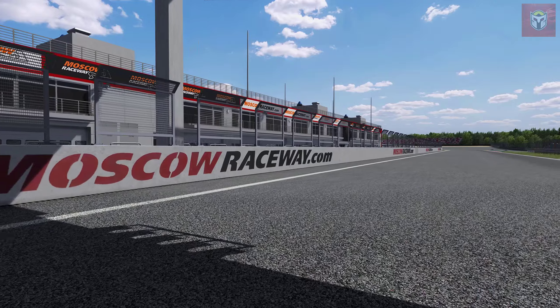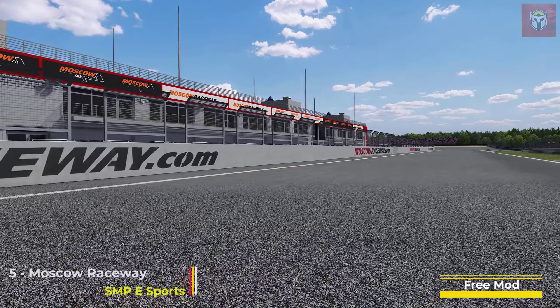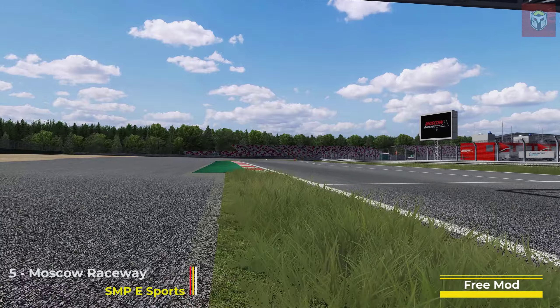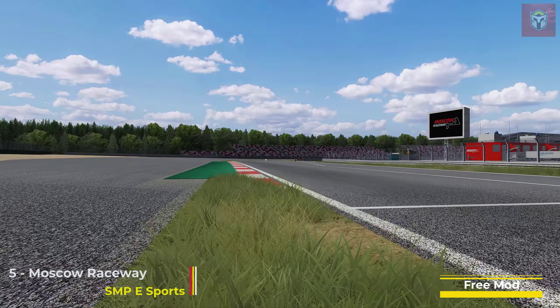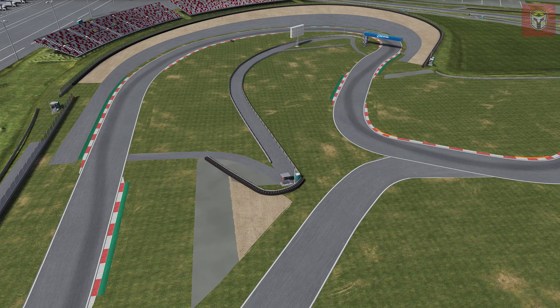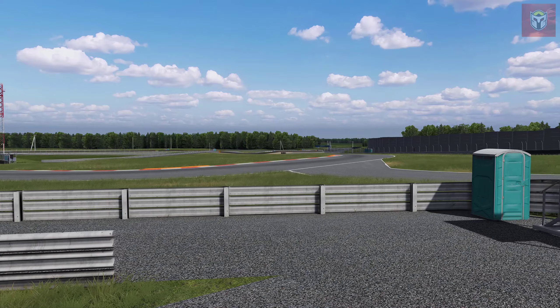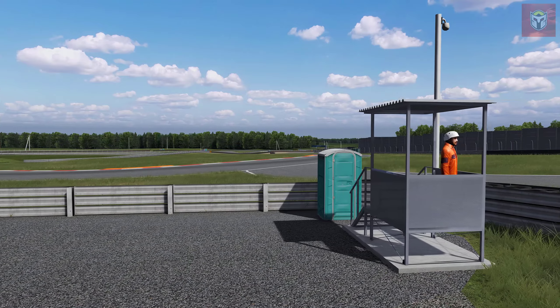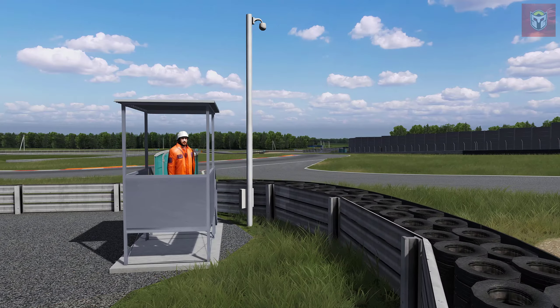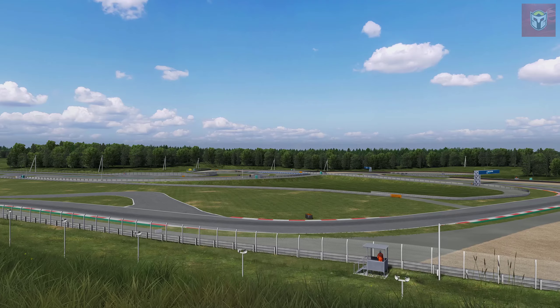Next up we're on a bit of a theme here — this is Moscow Raceway, again by SMP Esports, who've released a number of tracks on Race Department over the last week. This is 2.4 miles long, 32 pits. It's a grade one FIA circuit, meaning it can host anything from nationals all the way up to F1 races. It's again designed by Hermann Teich, the track mod is based on its 2022 layout and the track was opened in 2012.